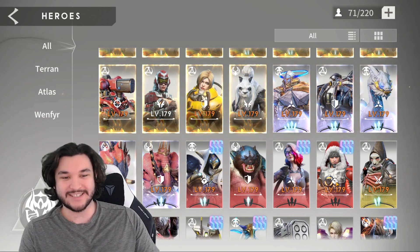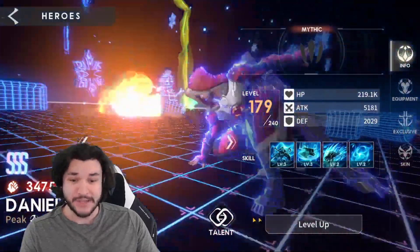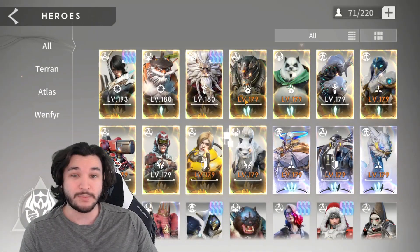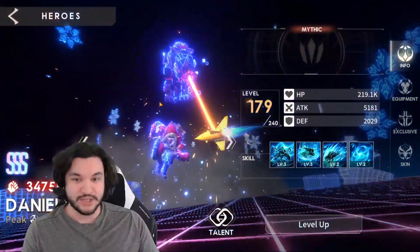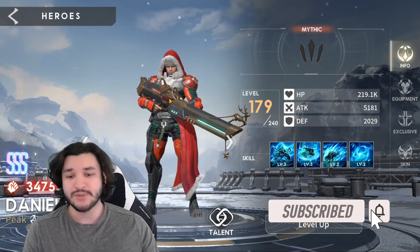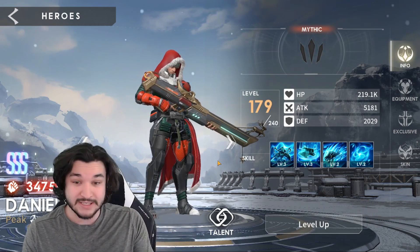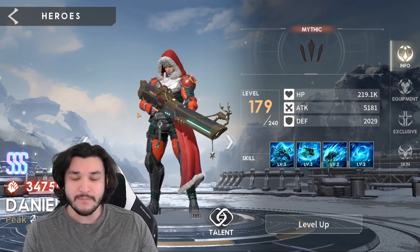Today I want to talk about Daniel and whether he's good at the lower ranks. You can see I have him at mythic zero. I did this for Leo as well and ended up pushing Leo towards immortal because he was so amazing at mythic level. I want to do the same thing here for Daniel because we just got this guy and the Christmas banner is still going on. I personally haven't tested him at the lower ranks, and I'm not seeing any videos doing so. I want to see if he's already viable, because if he is, you can either keep him at this level or push him further and get massive value.